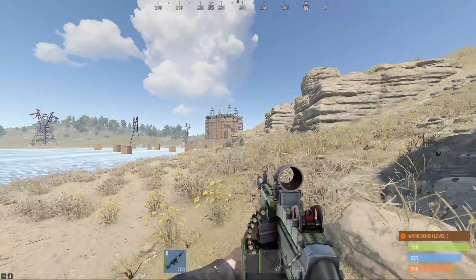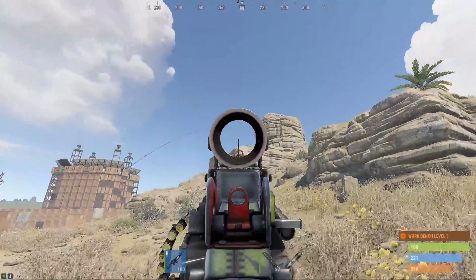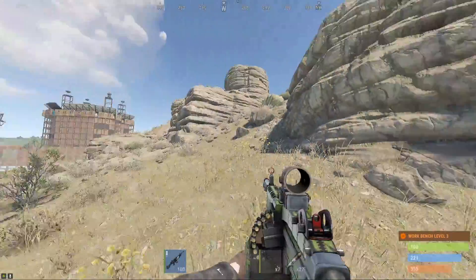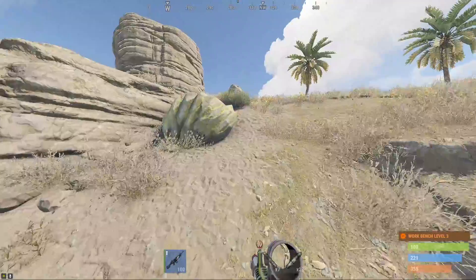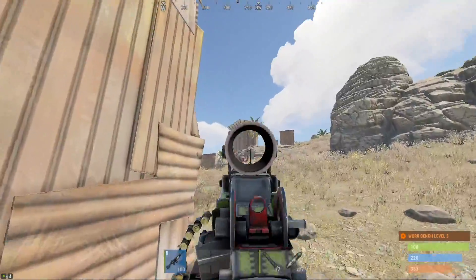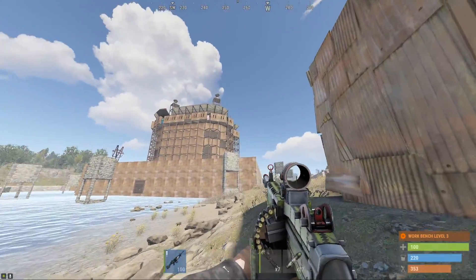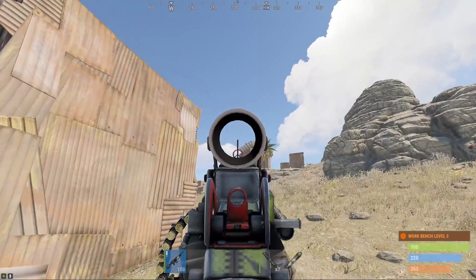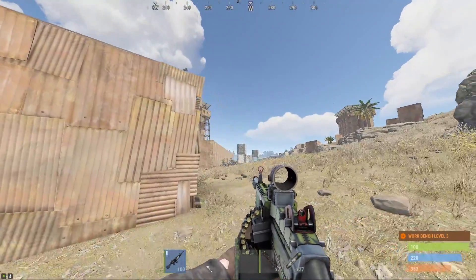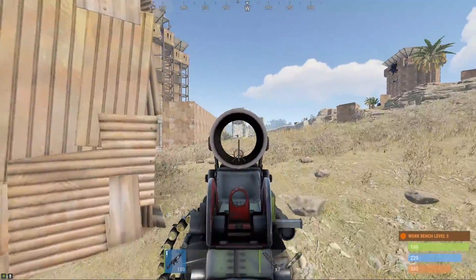We're scouting for more bases and I think I'm witnessing a massive clan getting raided right now. I don't really want to get involved — still have some explosives on me. Oh my god, they're rocketing back at him! This could get interesting, let me get a closer look. So this is the raid base hiding behind the TCs, but these guys are rocketing and the base owners are rocketing back. Wait — somebody's actually coming up on us, oh god.